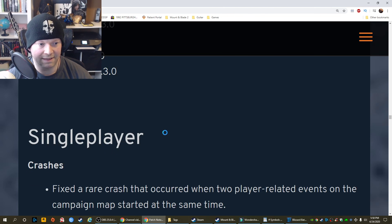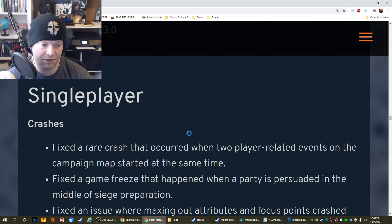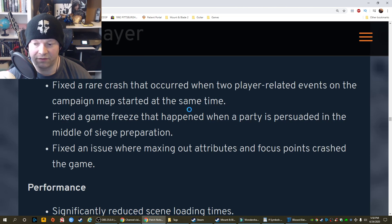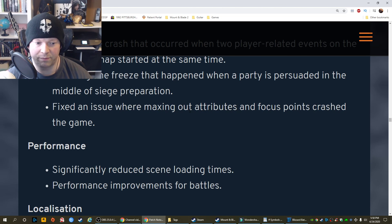Beta 1.3.0 — let's get into that because that's new. Crashes: Fixed a rare crash that occurred when two player-related events on the campaign map started at the same time. Fixed a game freeze that happened when a party is persuaded in the middle of a siege preparation. Fixed an issue where maxing out attributes and focus points crashed the game. Too much power.